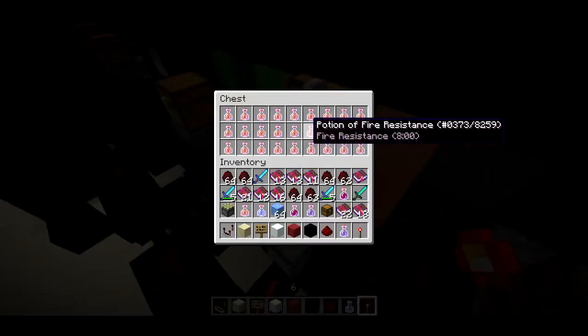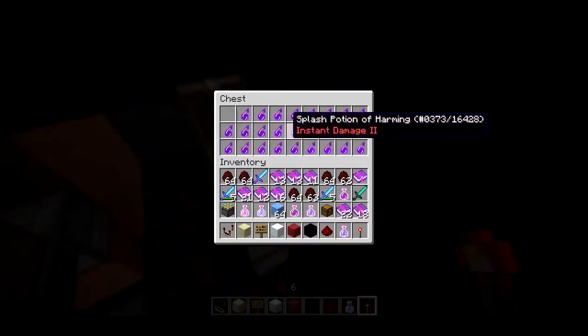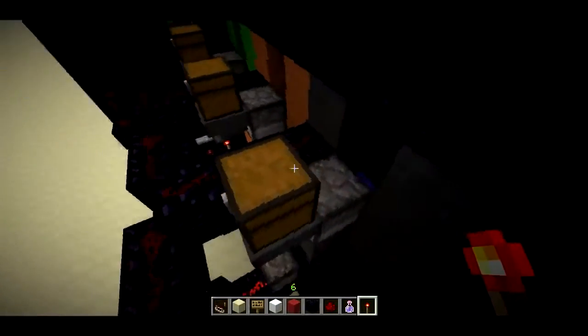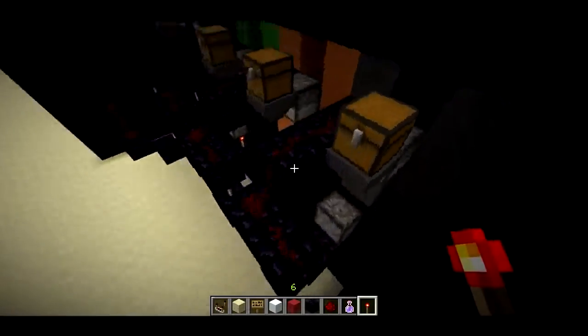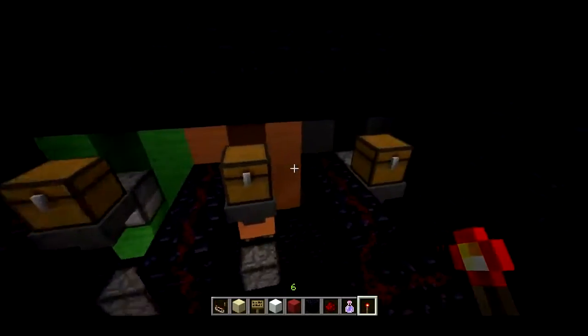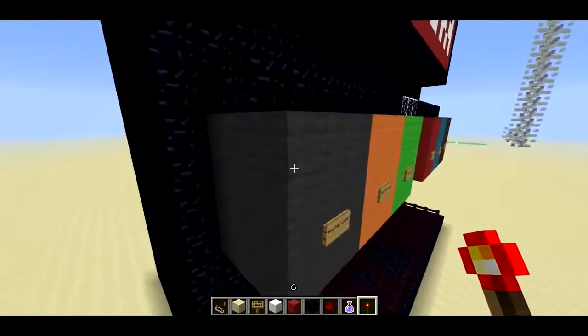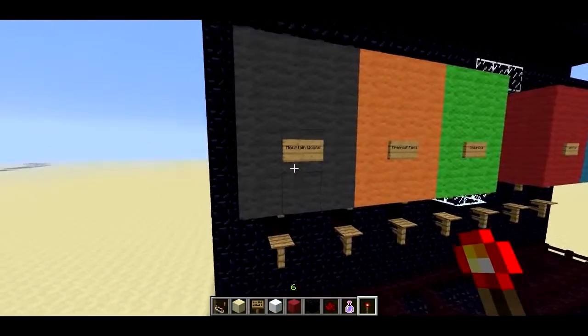We've got the Fireproof Fanta, and this one was the Chococola — Splash Potion of Harming. Wait, Chococola was that one. I can't remember. That's right — Mountain Wound.